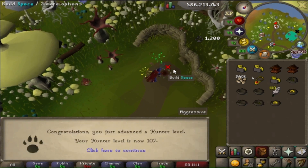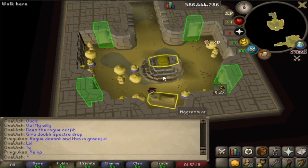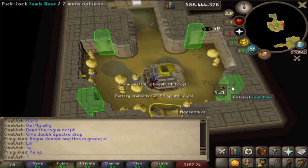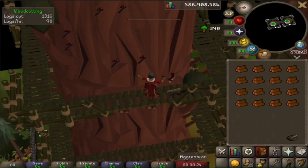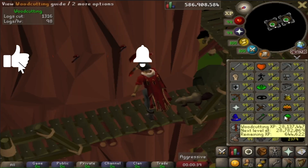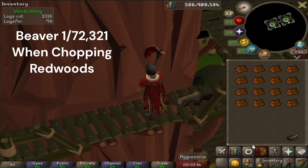That's another hunter level - 107. That's a lot of experience to get just from doing birdhouse runs. I never did bother to check to see if the rogue's outfit works at Pyramid Plunder - according to this Ironman, it has no effect here. Decided to take another break and go chop some redwoods. I didn't see that one coming, but we actually got the beaver pet at 28.1 mil XP. I definitely earned this one.